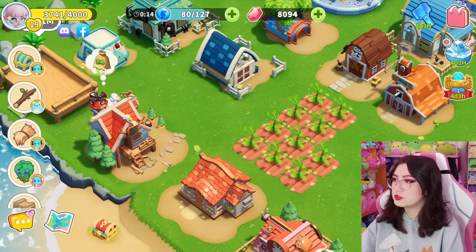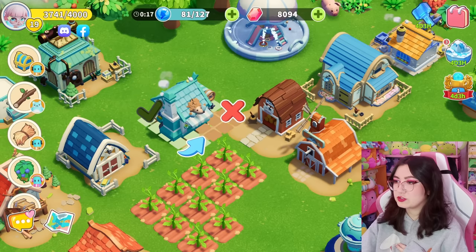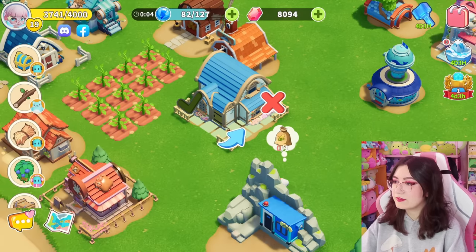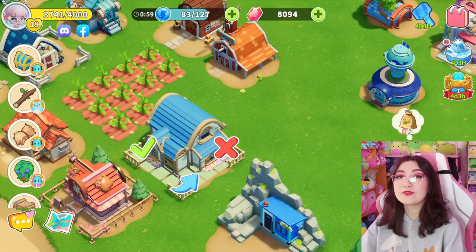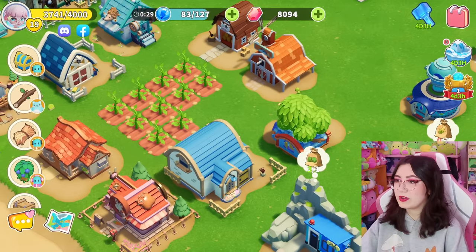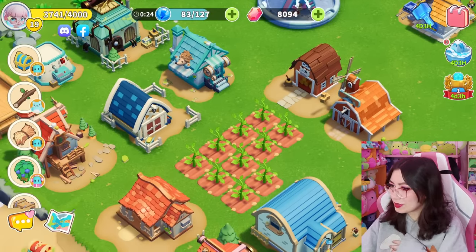Let's get back to the organizing of the island. I'm going to scoot all of these down just a little bit and move the weaving workshop over here too - I think it's very fitting. We also have this large warehouse which I think can really fit with the little farm area. Lastly I'm gonna put this little wood shop right there as well, and that completes our little square around our farmland. Very adorable.